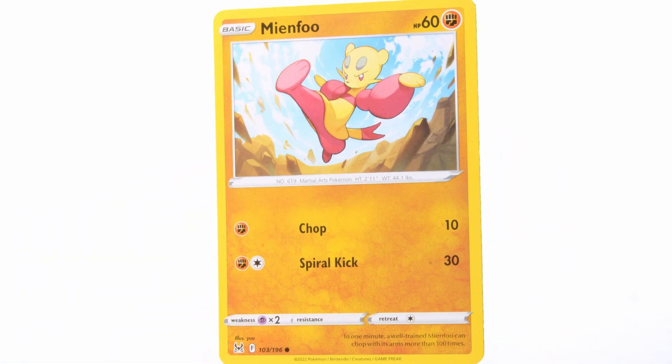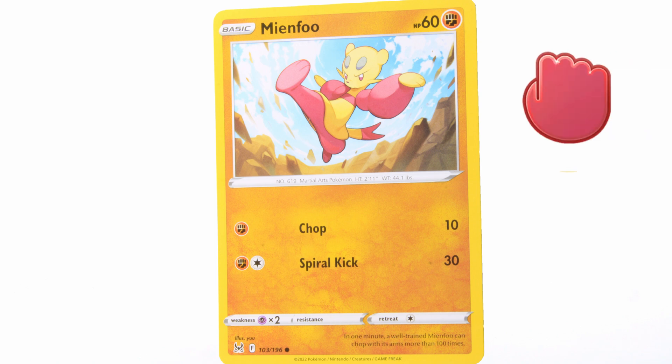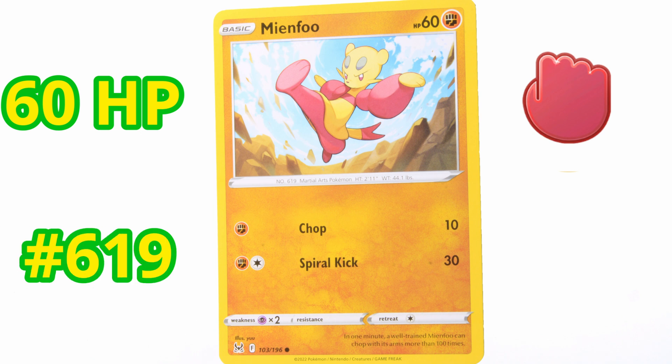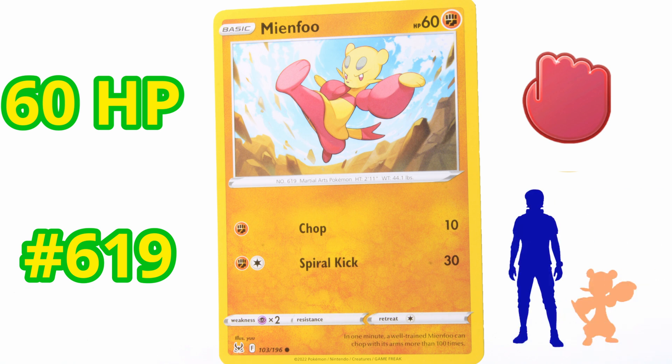Next up is Mienfoo. This is a fighting type Pokemon. It's got 60 HP. It is number 619 in the Pokédex. It is called the Martial Arts Pokemon. It's about 3 feet tall and weighs about 44 pounds. Its weakness is Psychic types. In one minute, a well-trained Mienfoo can chop with its arms more than 100 times — that is a fast Pokemon. Very, very cool. It is also a common type.